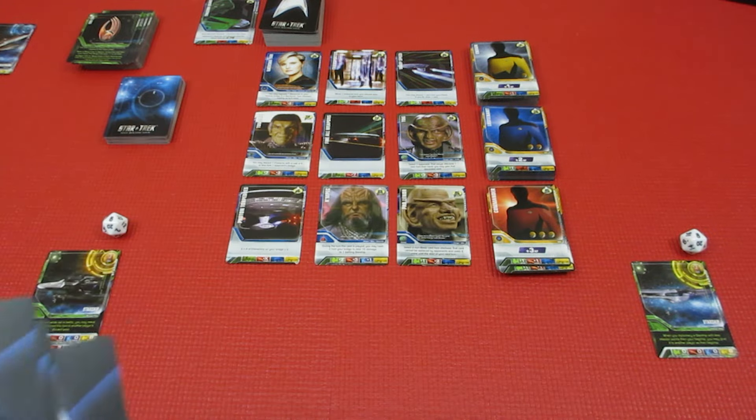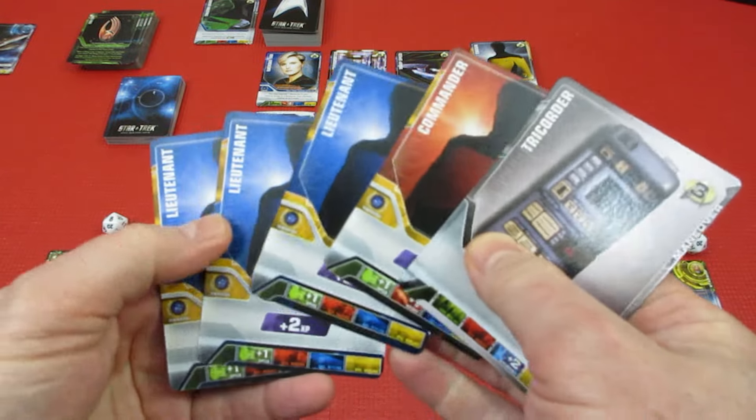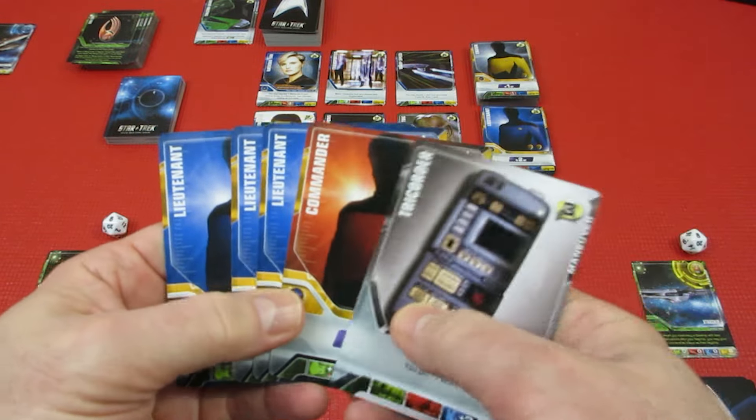Over to Player 2 — 1, 2, 3, 4, 5. And they've got a Tricorder! And a total of 9 recruit.